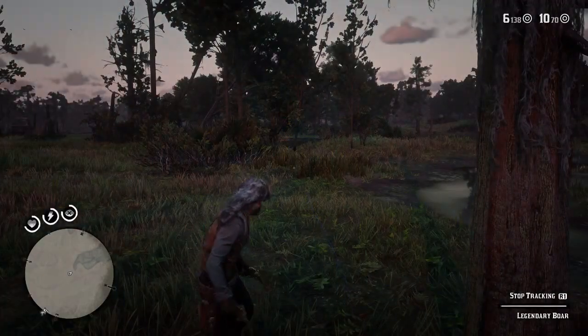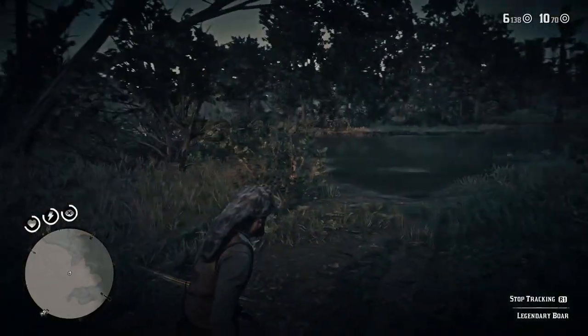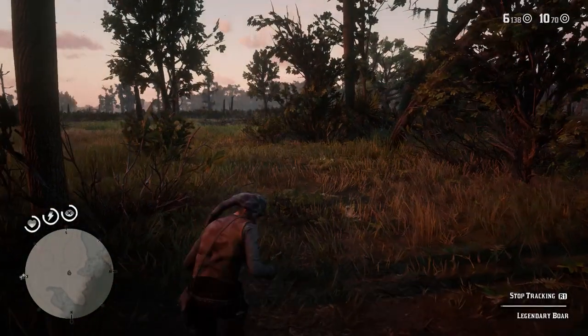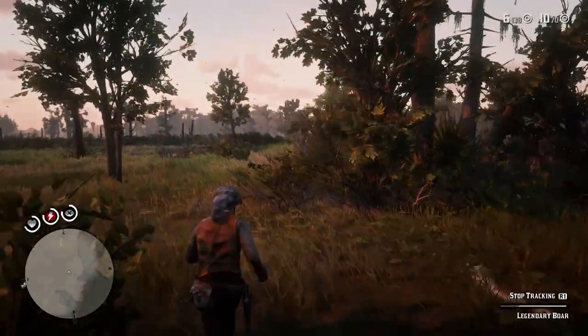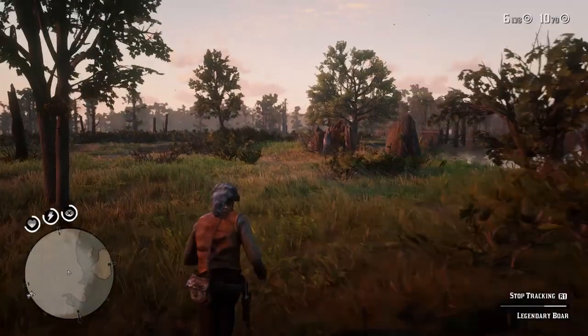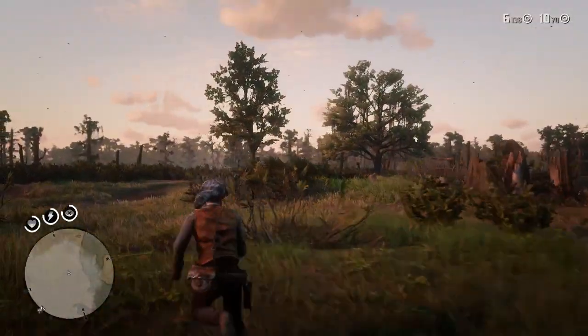Again, we can see the third and final clue in the distance for this one. Let's inspect the last clue. So let's go and find ourselves this little pig now, because the last clue is done and dusted, so the pig should be over here. I think I see it already in the distance — if that's it over there, maybe. Yeah, this is it, I believe.